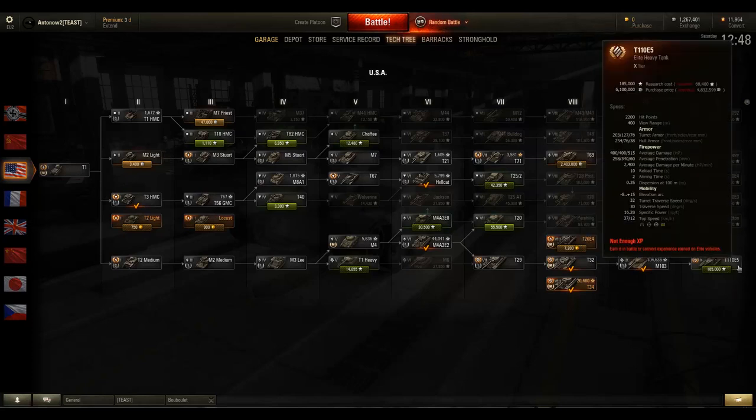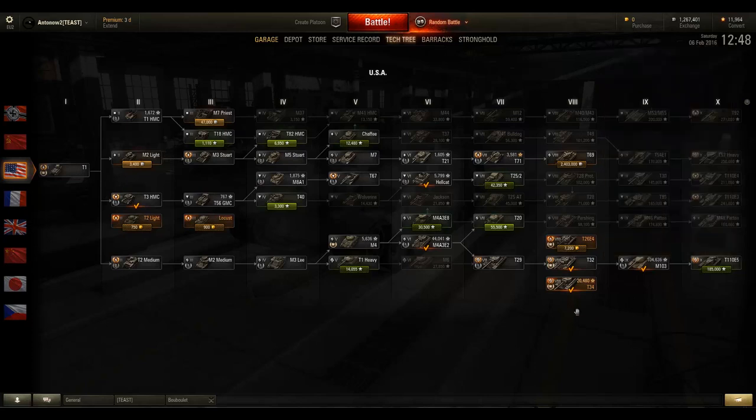At tier 10 we have the pretty famous T110E5 — just a great jack of all trades and a very decent heavy tank. You cannot really go wrong with this line at all, and the grind is the second most enjoyable in the game in my opinion.